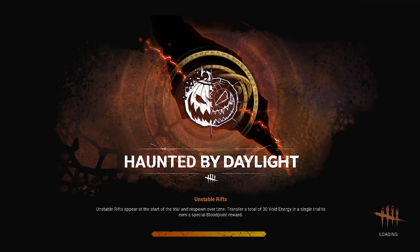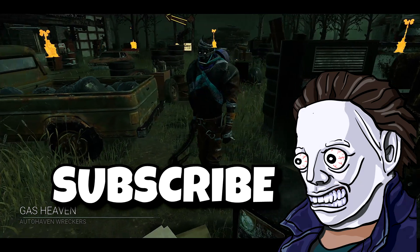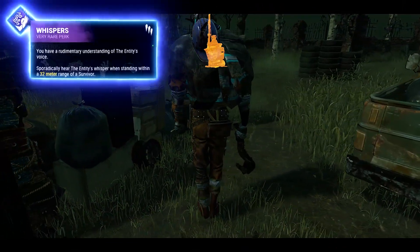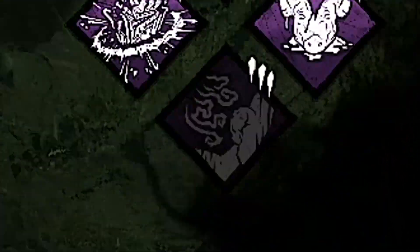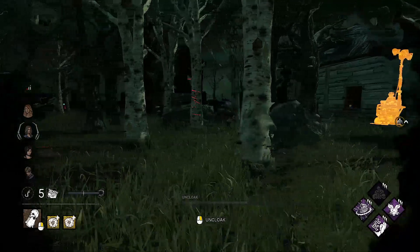So the first build starts with the perk Whispers. It's a bit tricky to use at first, but it's an information perk that has no cooldown. At the start of the game it's turned off, but when a survivor is near you it will turn on. So you need to keep an eye on it most of the time, but its radius is really big.